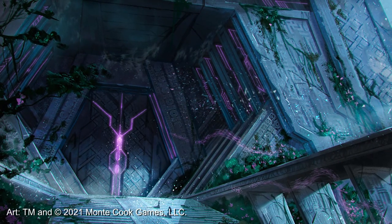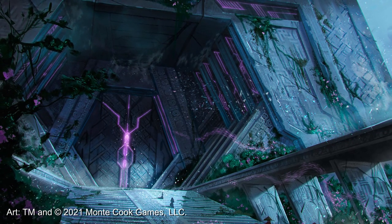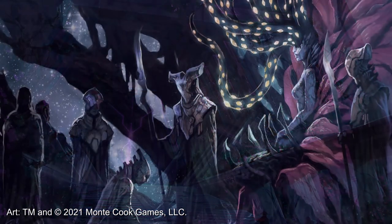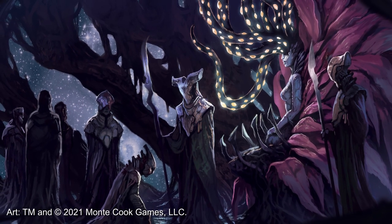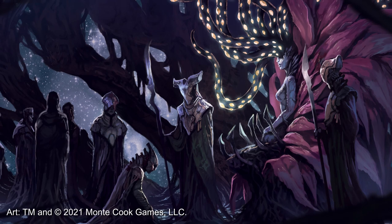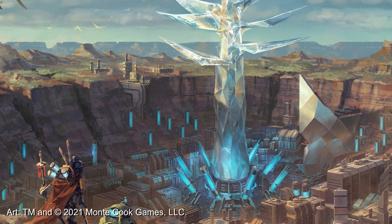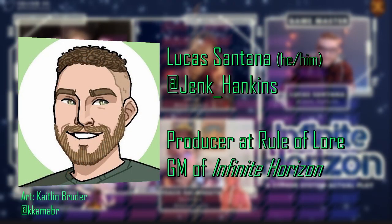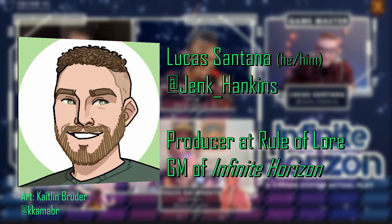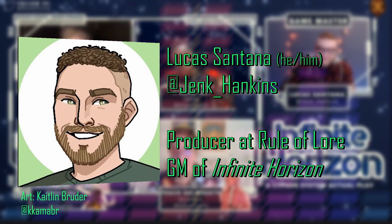Experience points in the Cypher System should emphasize the fact that the points emerge from an experience the character has. What's great about seeing this at work on Infinite Horizon is that Lucas offers the players a chance to increase the complexity of the experience they're having. If they take it, they earn a point and the narrative develops in a way that can't just be dictated by raw numbers and challenge ratings — it creates challenges and story developments that can't always be reduced down to a level of difficulty and target number.